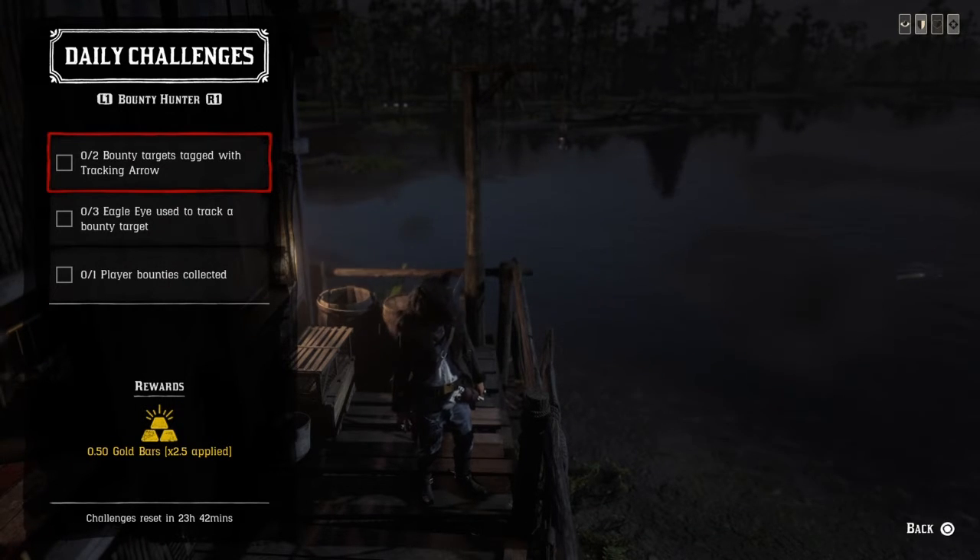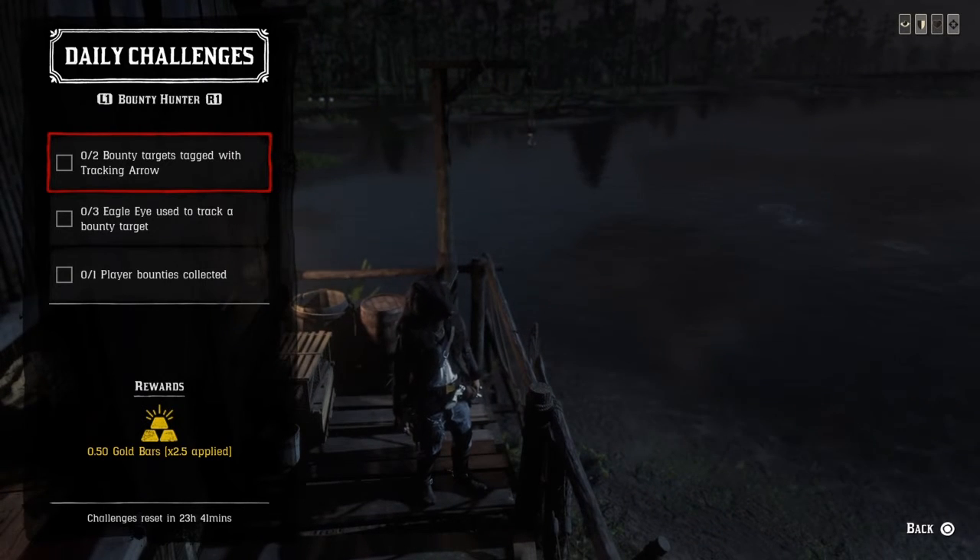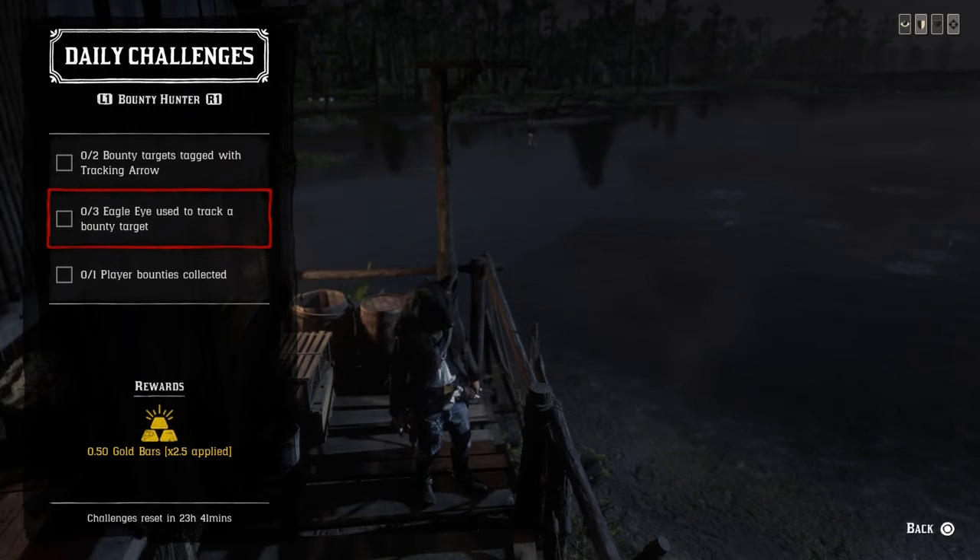For bounty hunting, you need two bounty targets tagged with a tracking arrow. Equip your tracking arrow — you can get the tracking arrow pamphlet from the fence and craft a couple of them. Tag your bounty target; you can tag the same bounty target twice as long as you don't shoot them in the head — shoot them in the legs. Then that challenge is completed.